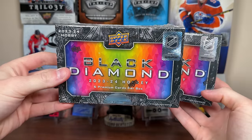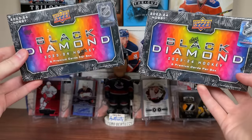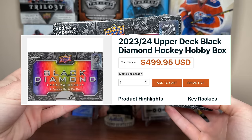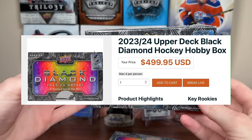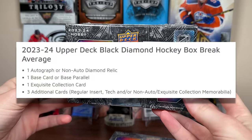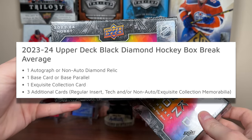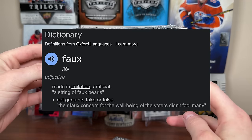All right, Black Diamond — let's address that massive elephant in the room. These boxes cost $500 Canadian, which isn't the worst part. I've seen these for $500 USD. So pretty aggressively priced boxes here, considering if you look at the box averages — once again — we are not guaranteed a single hit card. This is typically your first high-end product of the year, but it's a faux high-end set. Let me explain why.